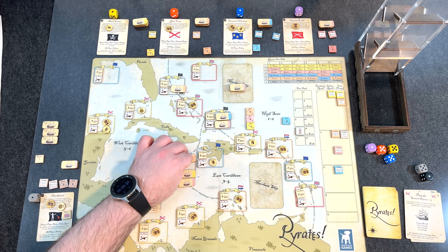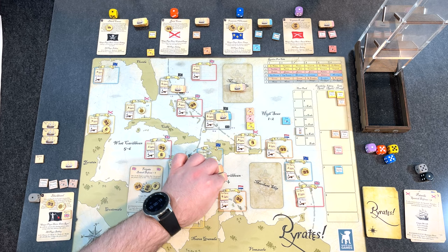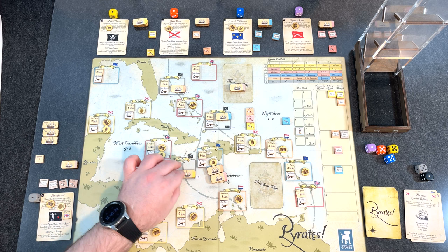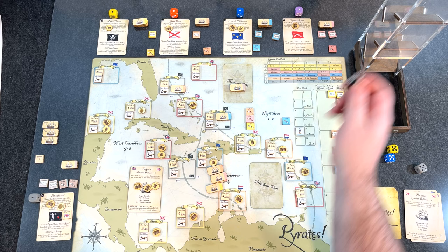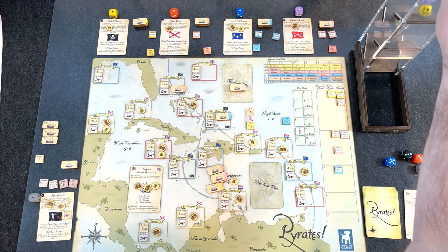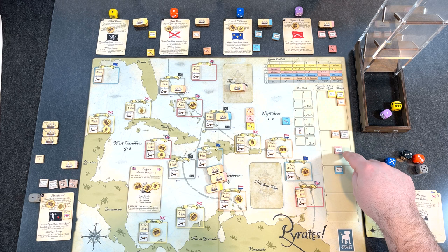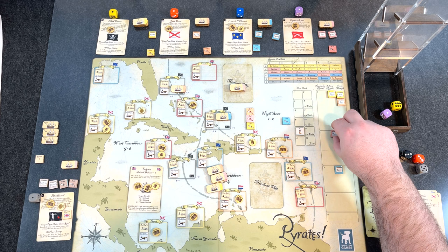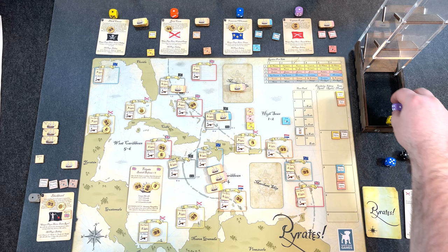They're going to crush this port. Orange has six ships total plus the die roll against a port defense of two plus the die roll. Six plus die versus two plus die — they win. The trade good gets divided: lead doesn't get it, so it goes to purple or yellow. Yellow gets the trade good. Purple, orange, and yellow each gain infamy: orange and purple go up while yellow gets one. Orange is close to the top of the infamy track.